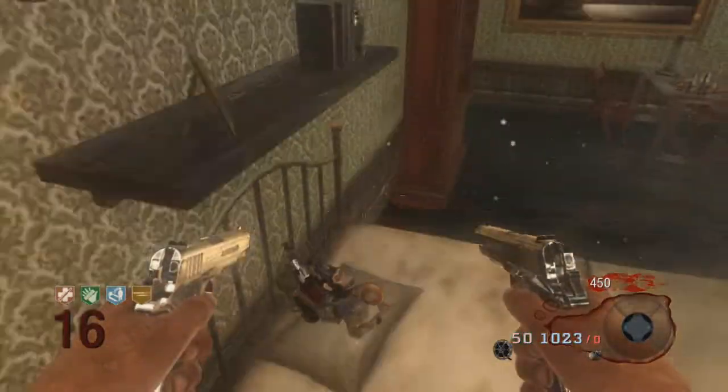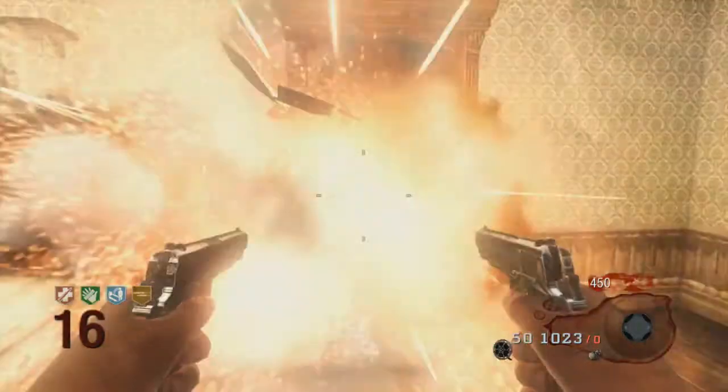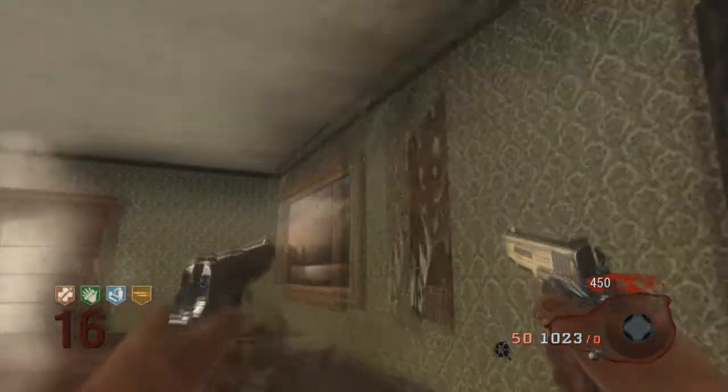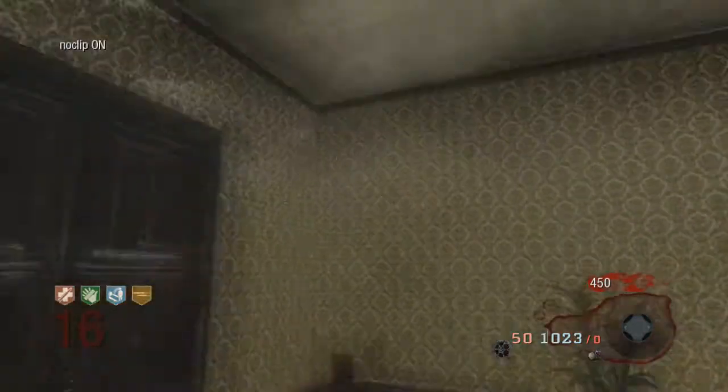I am on Xbox, so you see this is a normal room. I'm just going to go around it and shoot a few things, and then you'll see I'm going to fly off and go to the other one. I couldn't find it at first, but I found it, and it's really weird.